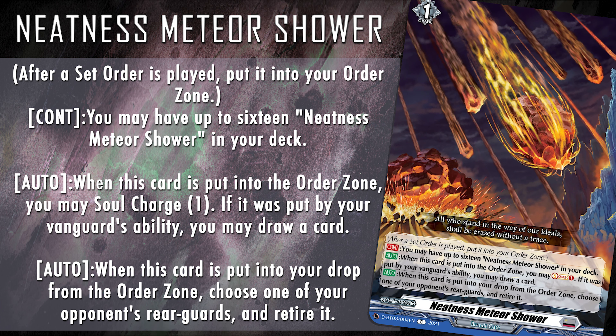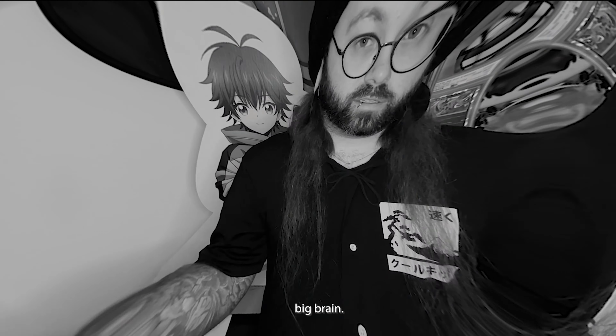Let's finish things off with our surprising top one card of the day: the set order and meteorite, Neatness Meteor Shower. Skill reads: continuous — you may have up to 16 Neatness Meteor Shower in your deck. Then auto — when this card is put into the order zone, you may soul charge one; if it was put by your vanguard's ability, you may draw a card. Then auto — when this card is put into your drop from the order zone, choose one of your opponent's rearguards and retire it. Of course — meteors are what you'll need if you want to play Gravidea. Builds vary between 12 to 16 meteors in your deck for the set 3 meta; it all depends on how many flex spots you feel you need, as the Gravidea support is pretty low at the moment. We won't get to recycle meteorites until set 4, so keep that in mind while building your set 3 deck.